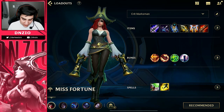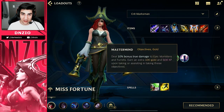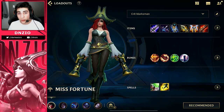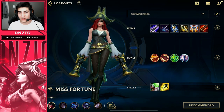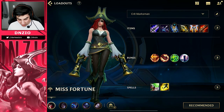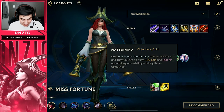For the runes, you want to be using Conqueror, Brutal, Spirit Walker, and Mastermind. The reason why you wouldn't use Sweet Tooth is because Misfortune is really strong in the early game, so you don't really need that extra healing from Sweet Tooth by getting the Honeycomb. This will allow you to get turrets a lot quicker and get that extra gold.